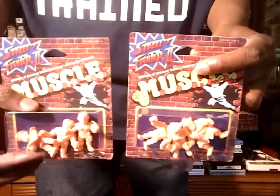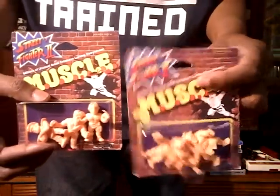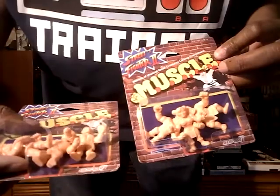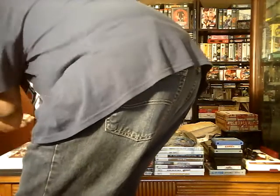I'm gonna show you some figures I got here. My friend Eric — I gotta give a shout out to him, he really hooked me up with a lot of good stuff. Here are some Street Fighter muscle figures. This one has Bison, Ryu, and Vega in it. This one has E. Honda, Chun-Li, and Zangief. These were kind of cool to pick up.